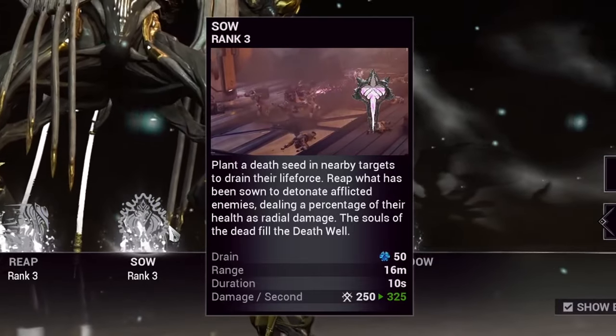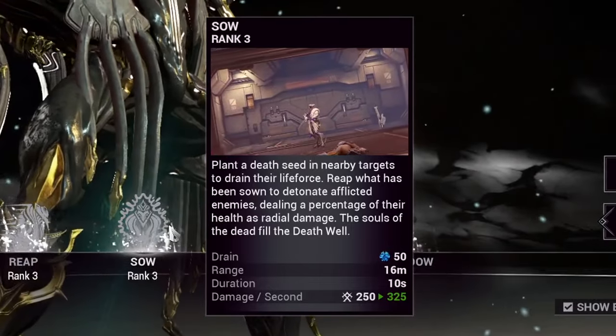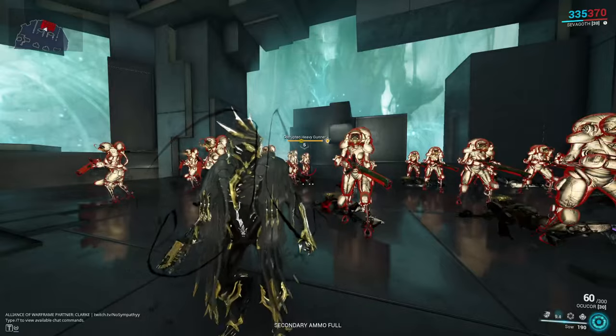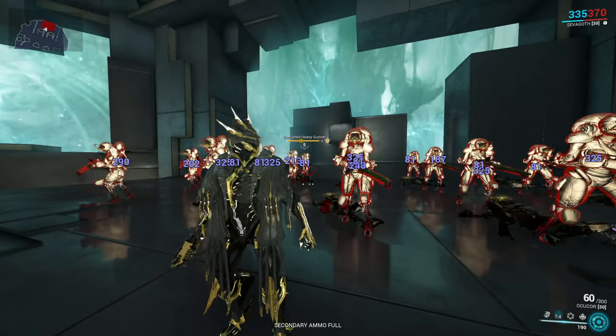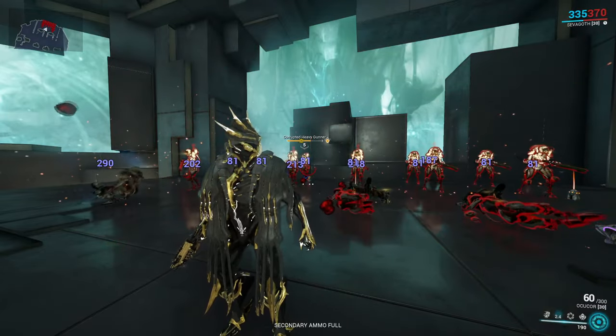Sephagoth's second ability is Soh. Sephagoth plants death seeds into all enemies within his radius, and when planted, those enemies receive a true damage over time ticking. Just like his previous ability, any enemy killed while under the effects of Soh will also build up Sephagoth's Death Well passive with another 5% per enemy killed.